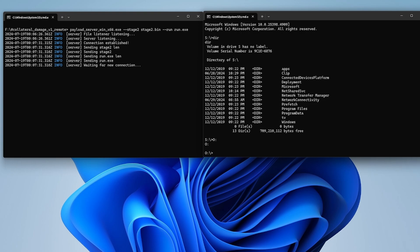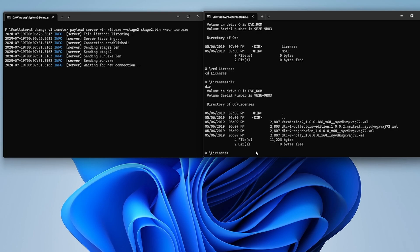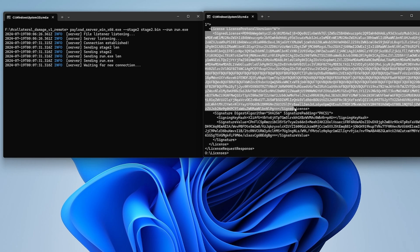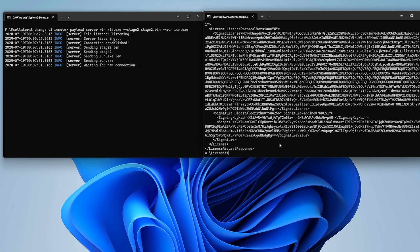Moving to the O drive, which is the disc drive, running 'dir' shows the licenses. Volume O is the DVD-ROM with its serial number. Doing 'cd licenses' and then 'dir' — I'm running Warhammer: Vermintide 2 — so I can see the XML license file for that. Running 'type' with that filename shows the XML containing the signed license for Warhammer: Vermintide 2.